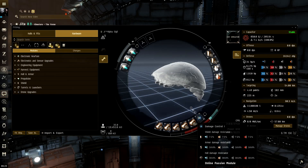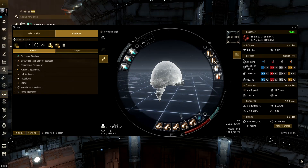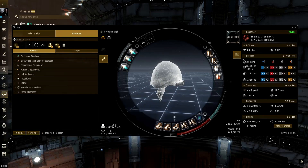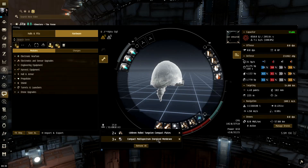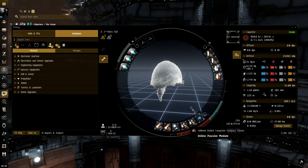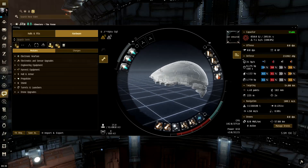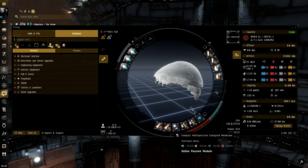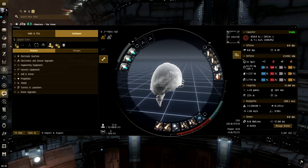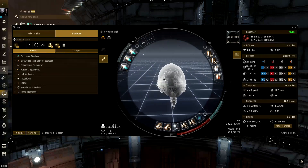Even this version can survive a single Tornado gank. As you're going along, if you're only hauling around 7,000 m³, just keep replacing cargo expander slots with rolled tungsten compact plates, then multi-spectral energized membranes to increase resistances. The two rolled tungsten compact plates increase your overall armor HP, and the membranes increase your resistances on top of that. That is basically the alpha Sigil — as long as you shield tank it with a damage control, you'll survive a single Tornado gank.